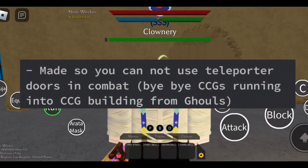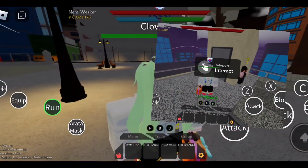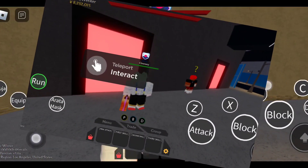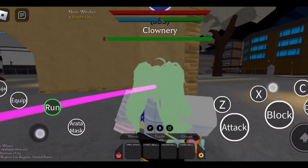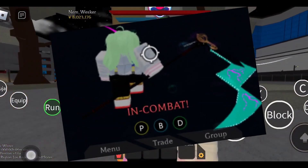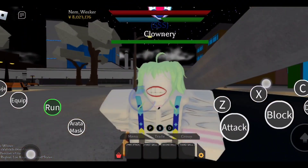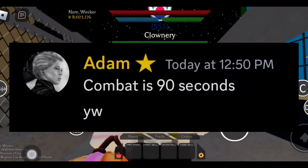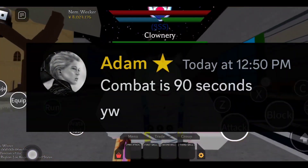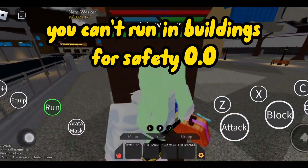So firstly, you will now be unable to enter any teleporter door — such as the entrance of the CCG building, ghoul cafe rooftop base, and the arena by construction site — while in combat. Combat will activate every time you get hit, and thanks to Adam, one of the head scripters of Project Ghoul, we now know combat remains active for 90 seconds of not being attacked. Which in summary means if you're attacked, you can't run into buildings for safety.